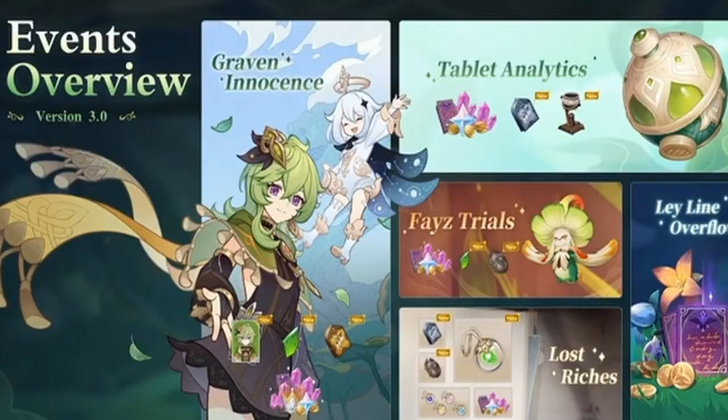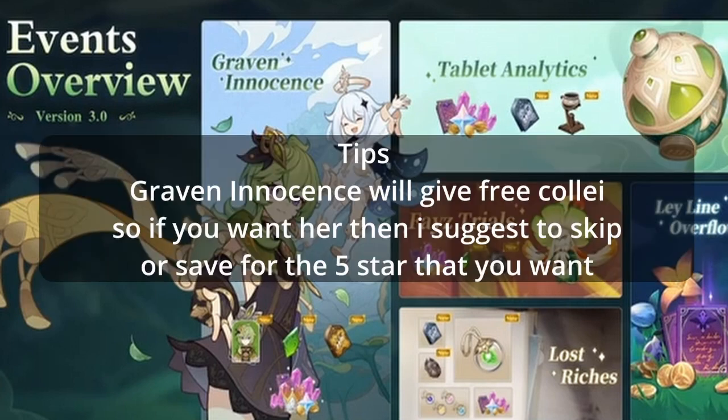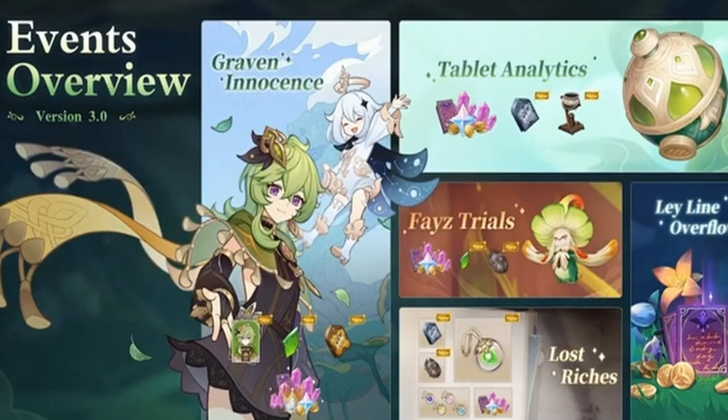Moving to the event overview: in 3.0 we don't have a whole new region, but events are still there, so there are a lot of primos available. The first event I want to highlight is the Graven Innocence — it will give you a free Collei. So if you just want to pull Collei, you can skip her banner and get one for free, unless you want constellations. You can also get primos and other stuff like books.